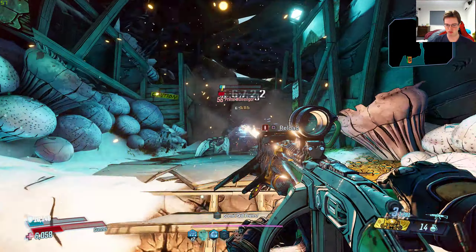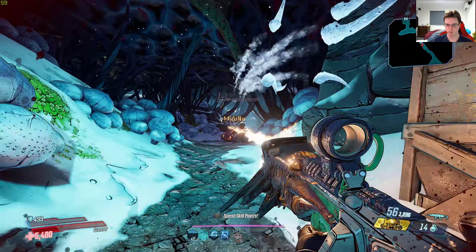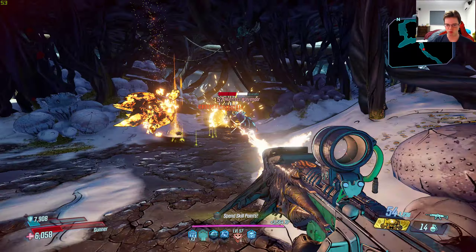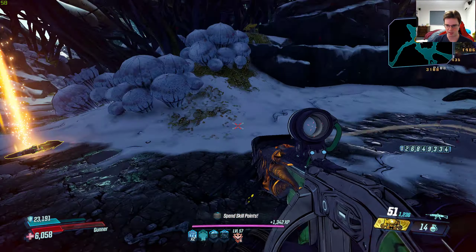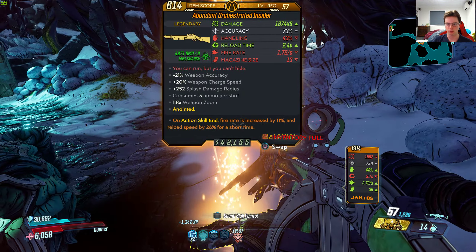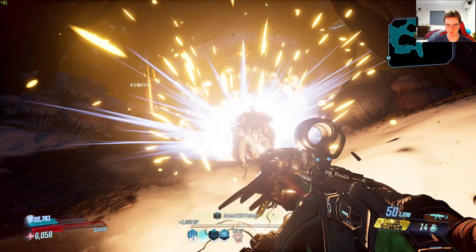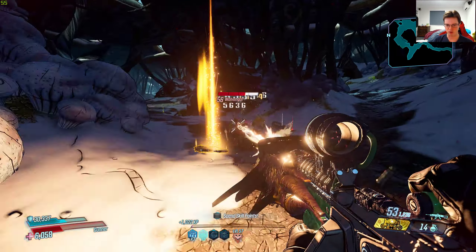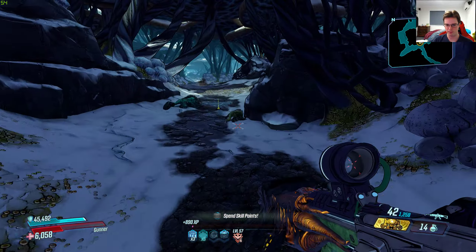It's a Jacobs assault rifle that shoots lasers and also has a ricocheting laser when you shoot enemies. It has a really, really nice legendary effect — I can't go wrong with that. I've got a times 6 and a times 12 version. You can see the red laser right beside the enemies, but it's hard to see with all the explosions on screen because of Moze.